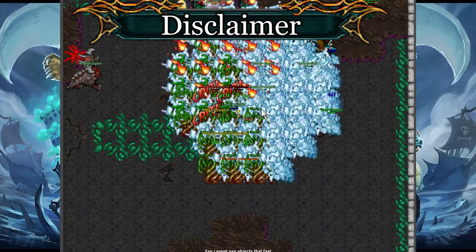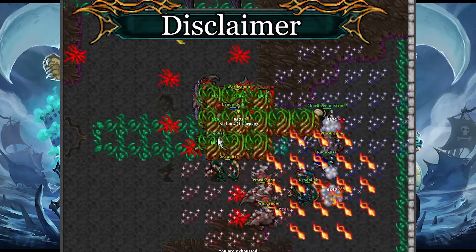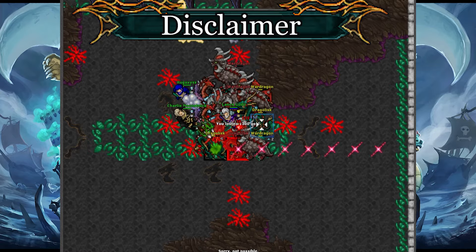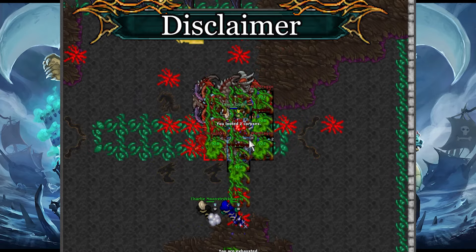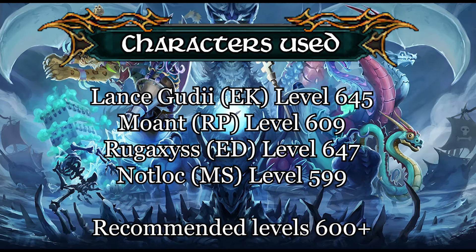Lower levels in the range of 400s or so can start hunting here, but I haven't done that myself so I have no recordings. It would just be going from room to room with less luring from everyone — keep that in mind and adapt to your team's range. The first lap I would recommend is for level 600s.